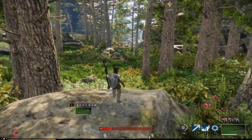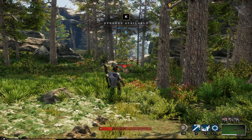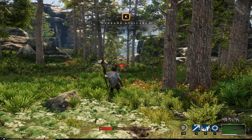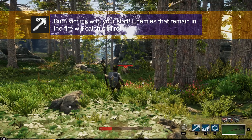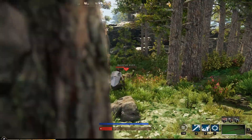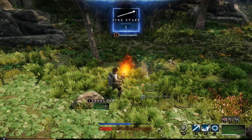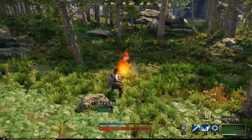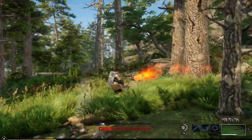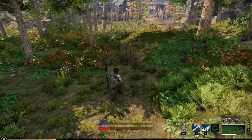Next up is the flamethrower. This is kind of cool if you can keep your opponent inside the flame. When you're fighting people they don't like it and they try to get out of it, but it's easier against mobs. You can see that's the flamethrower — I burned him up. You can see it from the side, but every time I move the camera the view changes, so it's kind of hard to see.